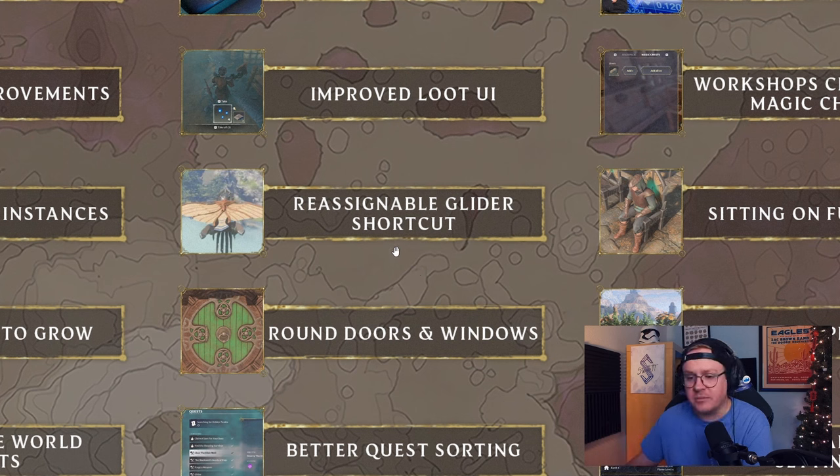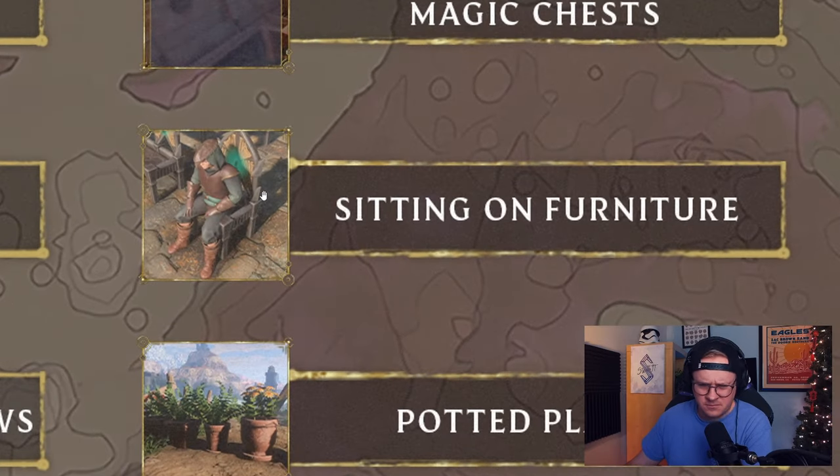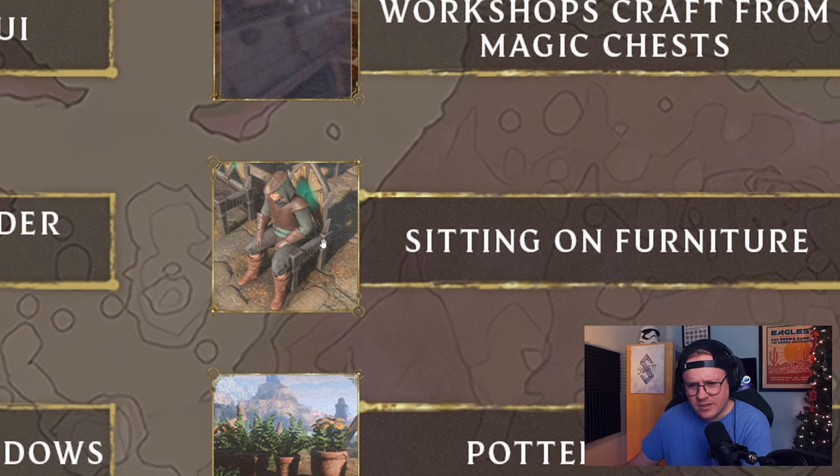Reassignable glider shortcut - cool, I honestly didn't think this was an issue but it's cool you'll be able to customize key bindings. If you don't like it bound to your jump button, maybe you're accidentally deploying your glider, particularly with double jump. Sitting on furniture - yes! I'm excited about this. It's the simplest thing in the world but being able to sit on furniture is just going to add immersion. Also, is that a new chair? That doesn't look like a palm wood chair - it looks cool as hell.